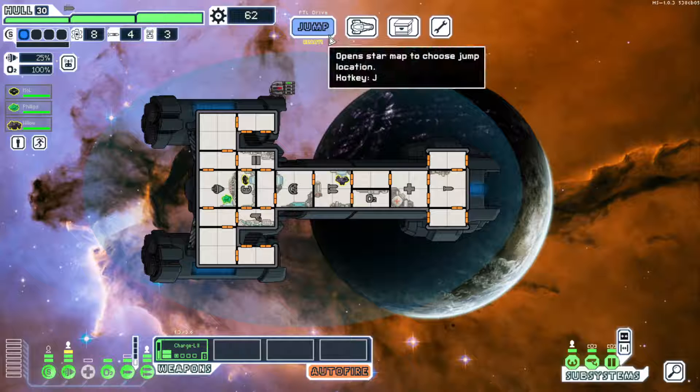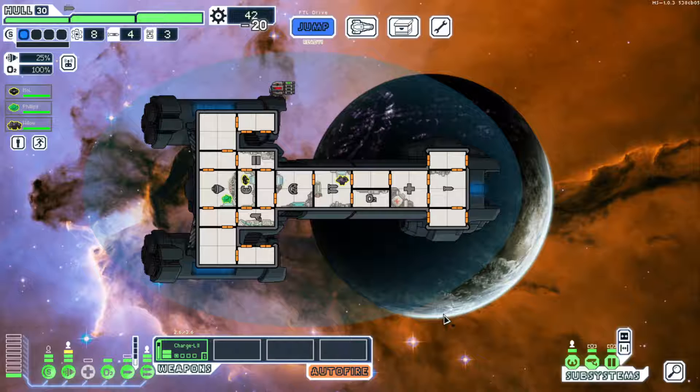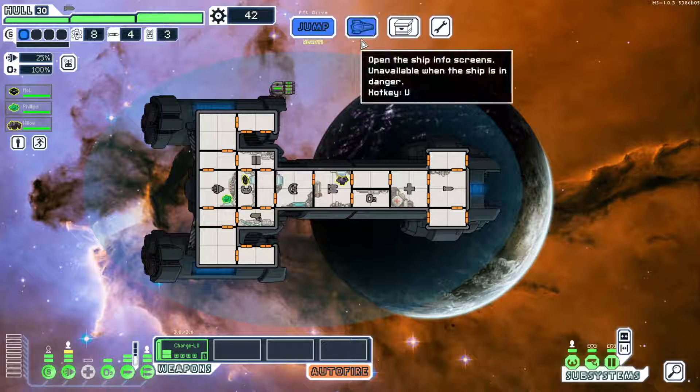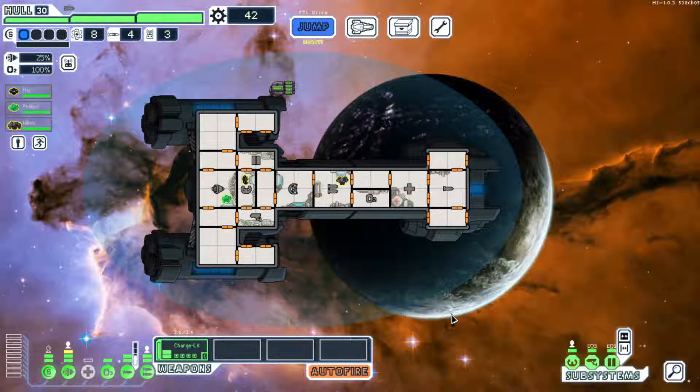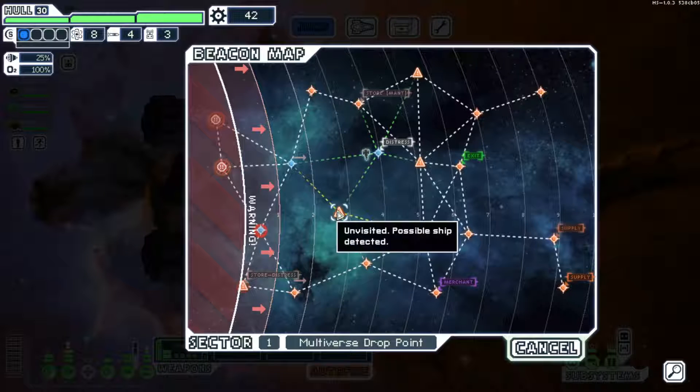I think we'll put some power in the engines and some power in artillery, because it will be very nice to quickly kill whatever gets in our path. I think next we're going to go for shields.